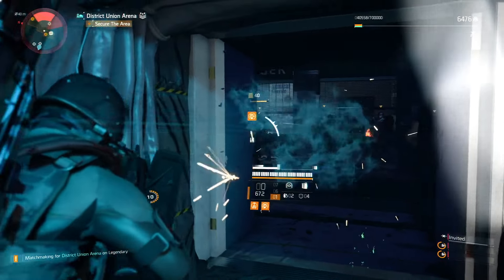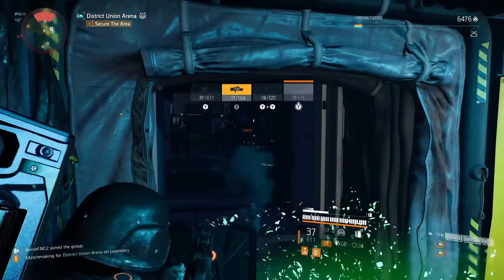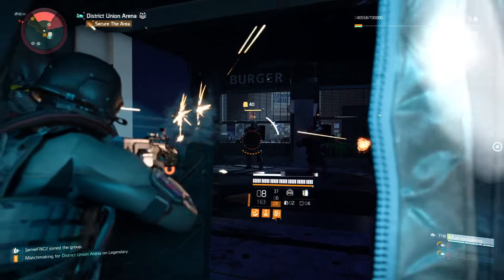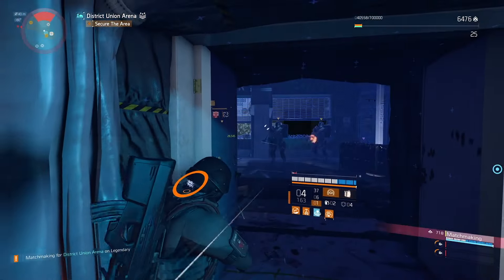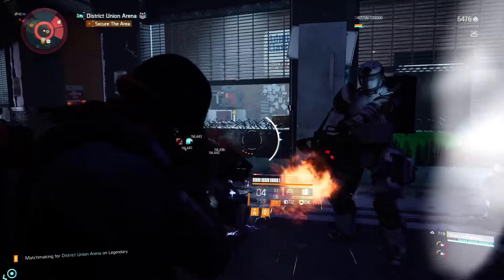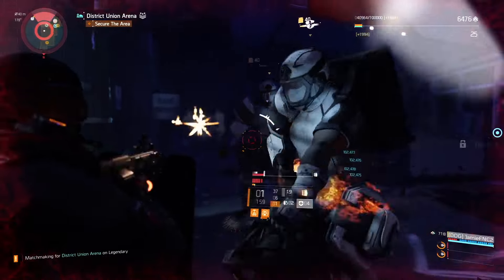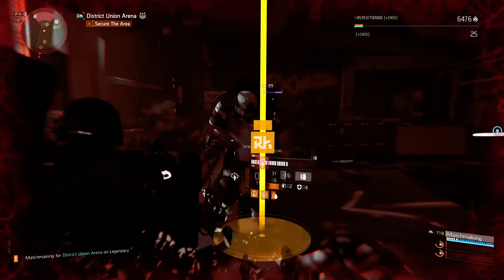That 50% bonus armor is also given to your teammates. Your shield is pretty much unkillable by elites because we have 50% protection from elites, and you can reach even more than that. But I think 50% with the Bulwark gear set is way more than you need — just look at three Changas, all taken down.